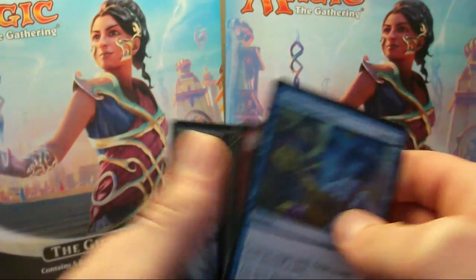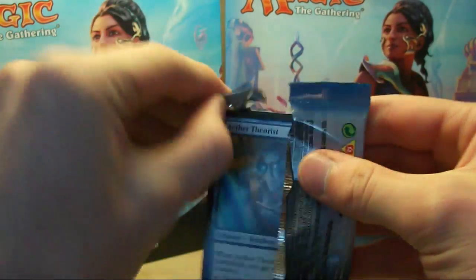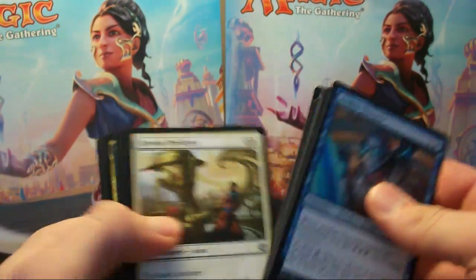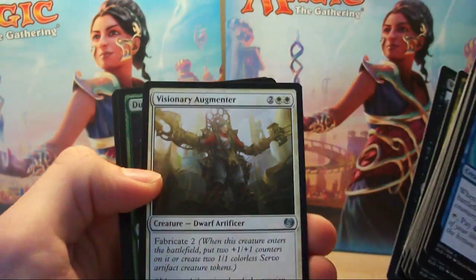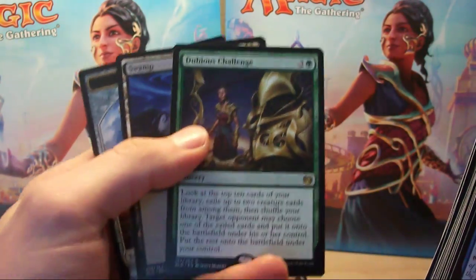Now we go to our last pack. We've got Gonti's Aether Heart, Make Obsolete, Visionary Augmentation, and we've got Dubious Challenge as our rare.